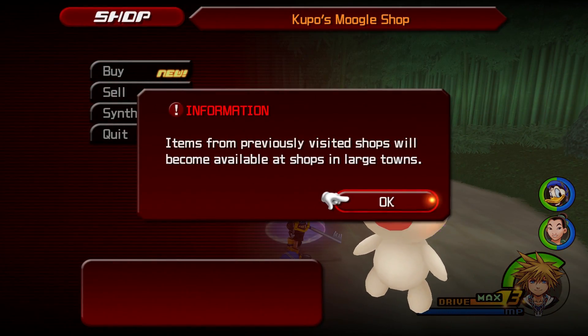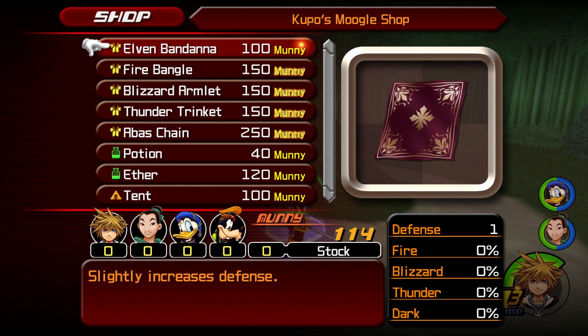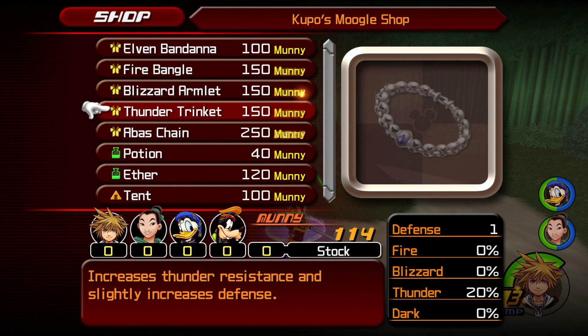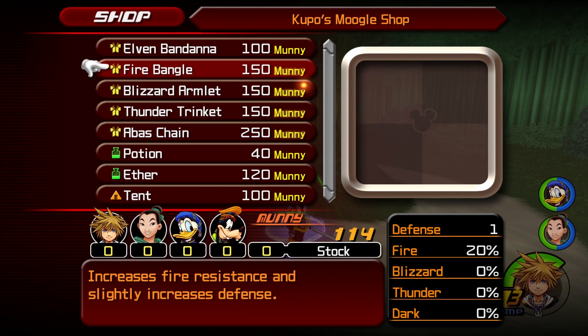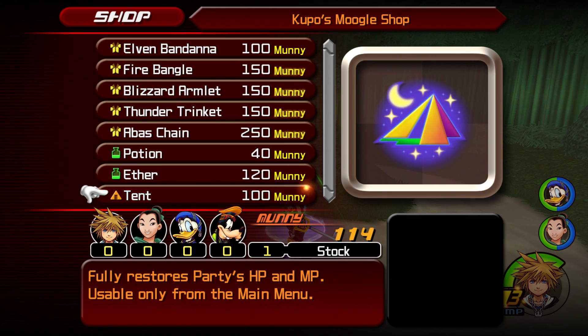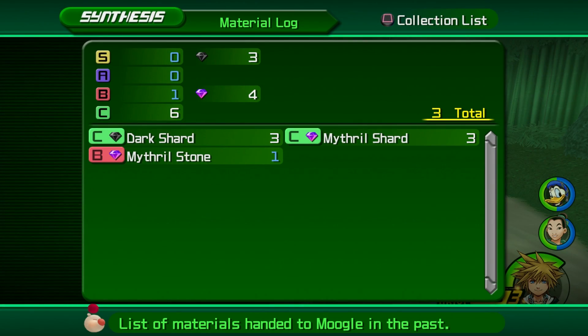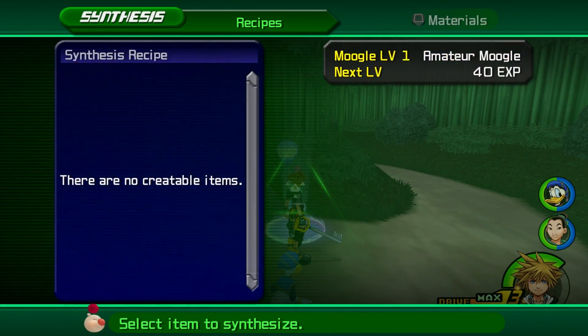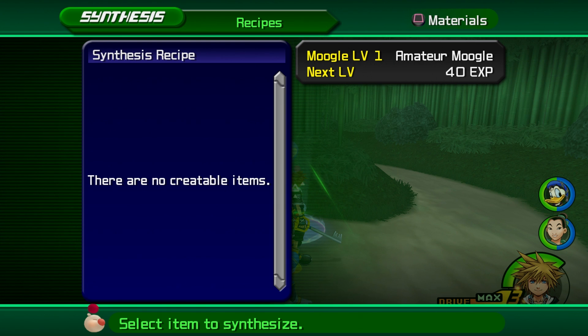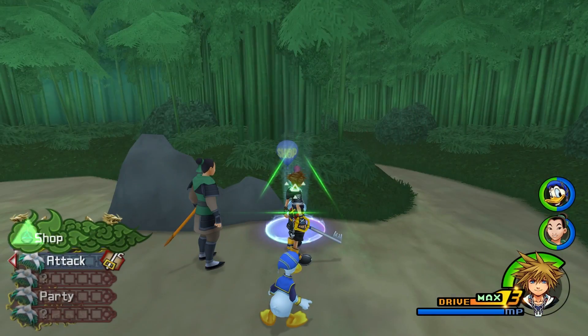Anyway, Moogle shops — items from previously visited shops will become available. I remember. Whoa, look at all that stuff. I can't afford much of this. Guess I could have an Elven Bandana. We'll be fine. I still don't have any recipes — where do I get recipes? I wonder. Guess we'll see.